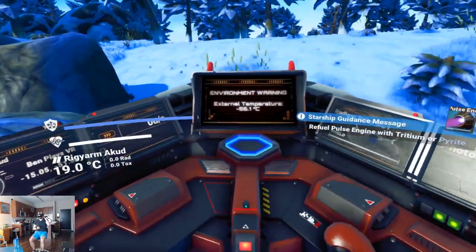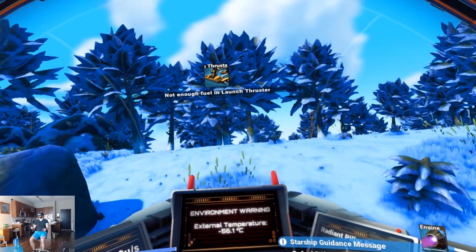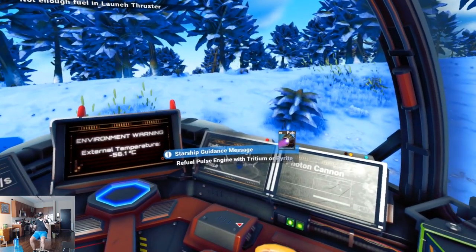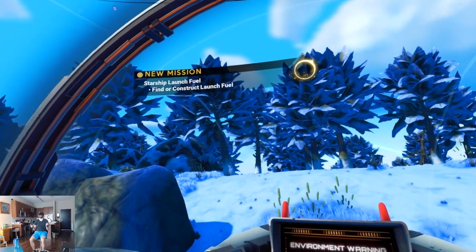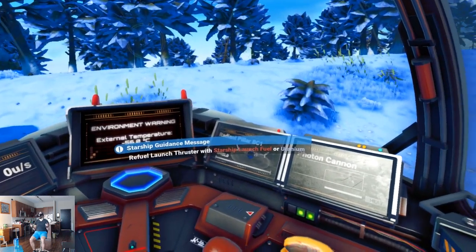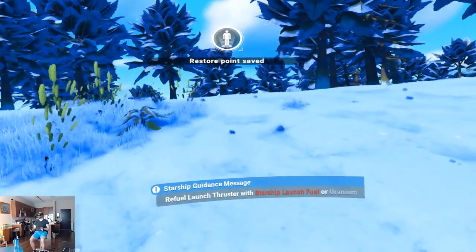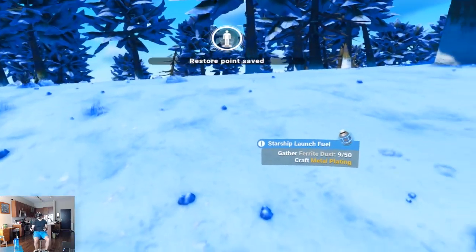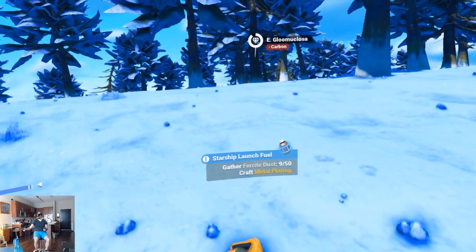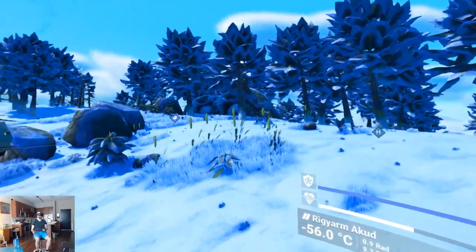I can't, but I need fuel on the launch thruster. Find or construct launch fuel. New priority — launch fuel. I need ferrite dust to craft metal plating.